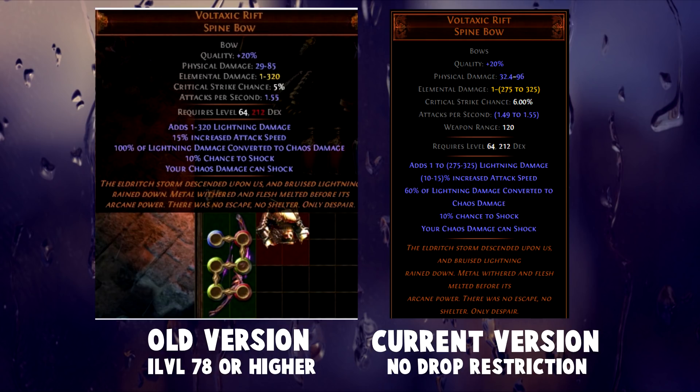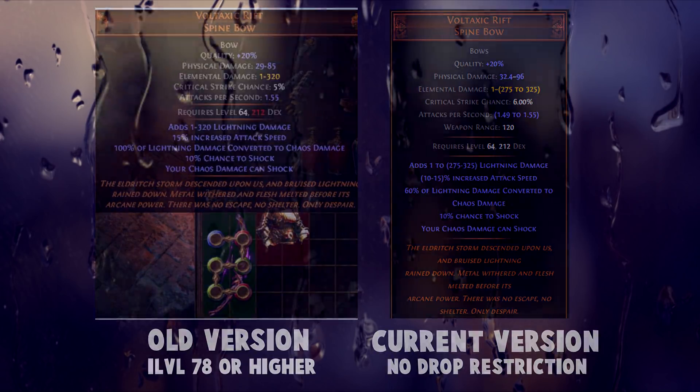The bow was a little different back then, as it used to give you 100% of your lightning damage converted to chaos, instead of only 60%. This first of all meant that you got reflect proof, since chaos damage can't be reflected. But later when poison was introduced, you were also able to poison enemies with your lightning skills and shock them, which double dipped as well. The bow was used in a variety of builds, but the two main ones were Voltaxic Spark and Voltaxic Lightning Arrow. Voltaxic quickly lost its glory when it got nerfed from 100% conversion to 60%, as well as the nerfs to double dipping and poison. Over its lifespan, the unique managed to go from being worth tens of exalts to worth less than a couple of chaos orbs, which is kind of sad.